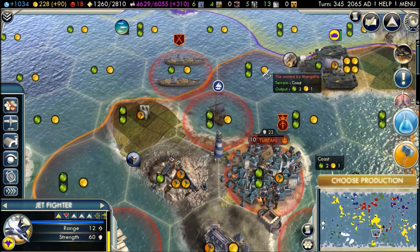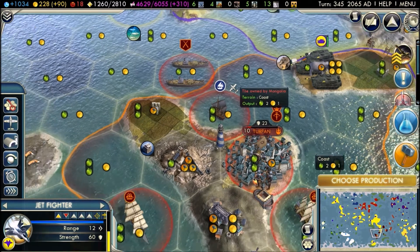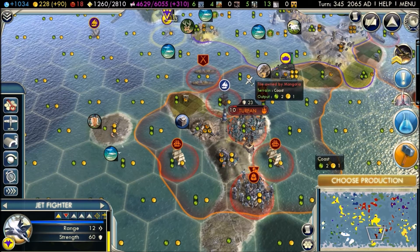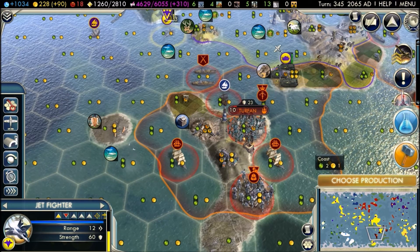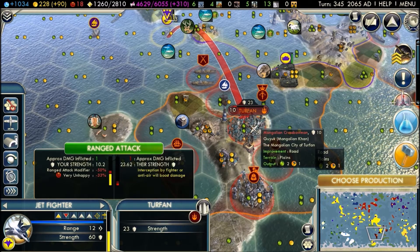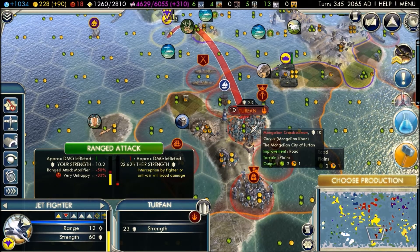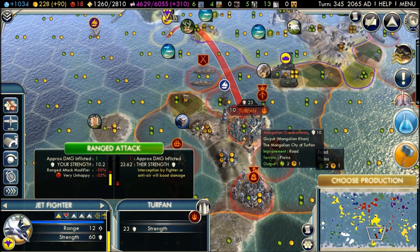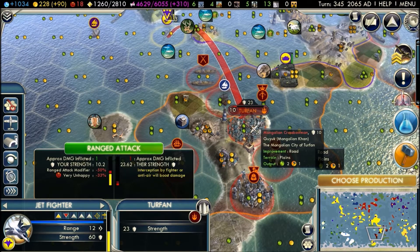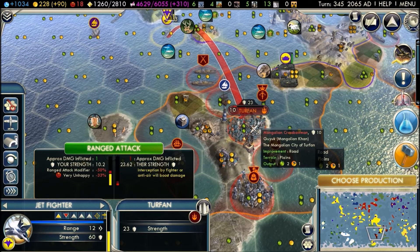Tip 9: When fighting any combat, check your nation's happiness. Here you can see I have a very unhappy civilisation — it's currently at 18 in the red. When you hover a unit over an enemy city, you can see in the attack pop-up that because my civilisation is very unhappy, I get a minus 33% to attack. Make sure your civilisation is happy so you don't get a penalty to your attack.